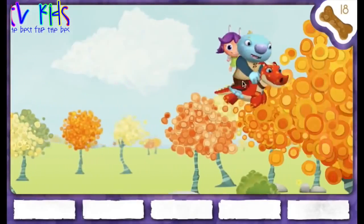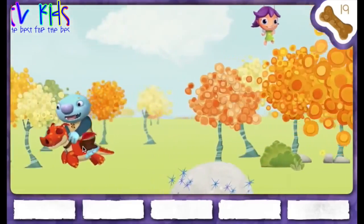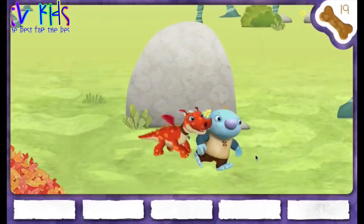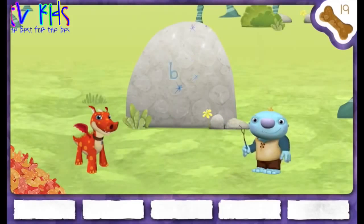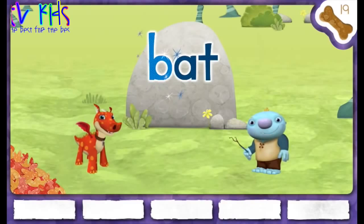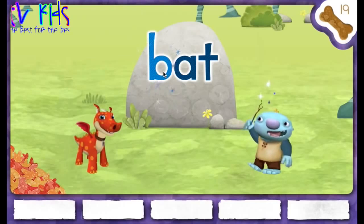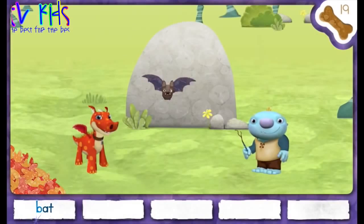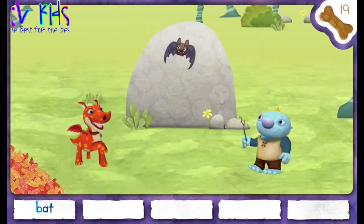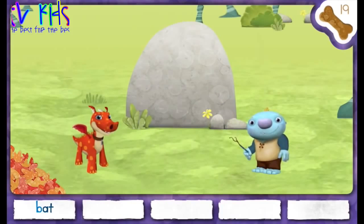Look, it's Libby the light sprite! Hi Libby! Hello! We found a word — bat! Click on the magic letter B. Silly bat!